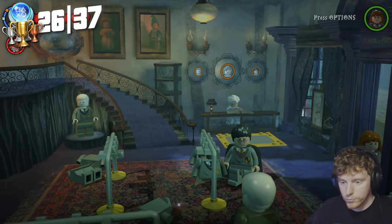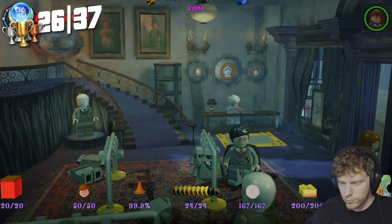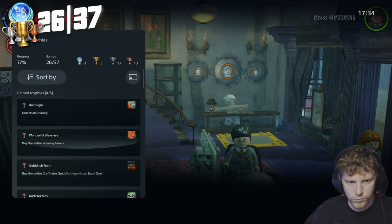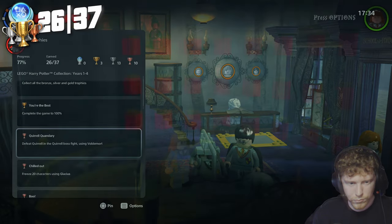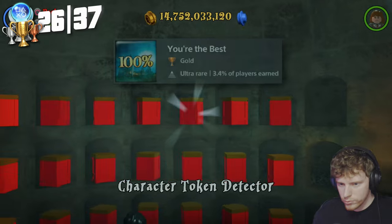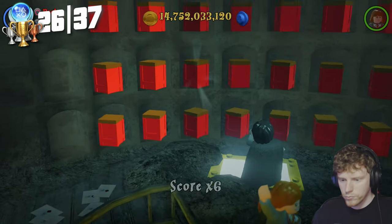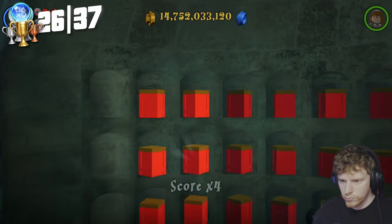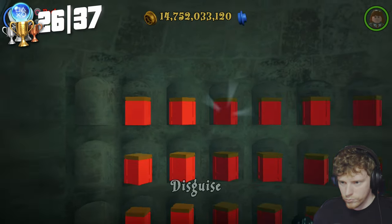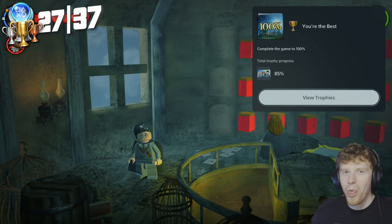Here's the thing — I bought all the characters and was stuck on 99.9% completion. I was like, oh my god, something's glitched. This game is known for glitching — there's a full article of 15 ways it can glitch. Turns out all I needed to do was go to one of the other stores, go upstairs where all the red boxes are, and there were two boxes I hadn't bought. I went and bought those and got You're the Best — complete the game to 100%. I was so relieved it didn't glitch out.